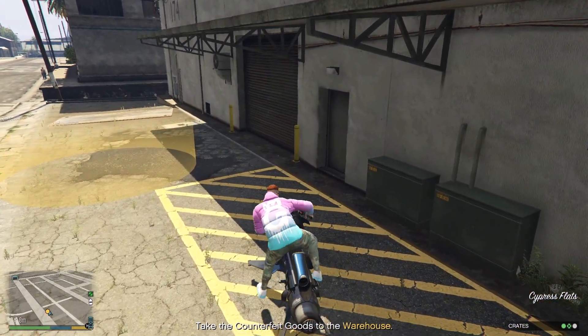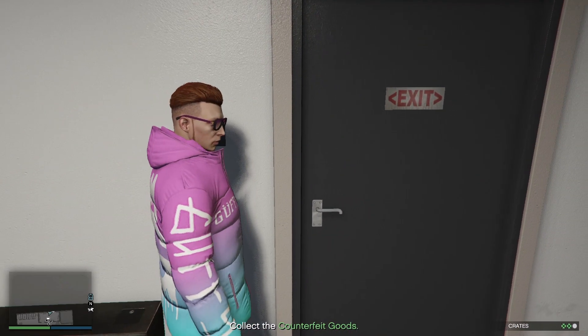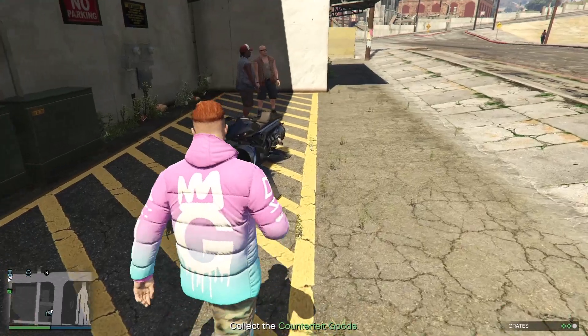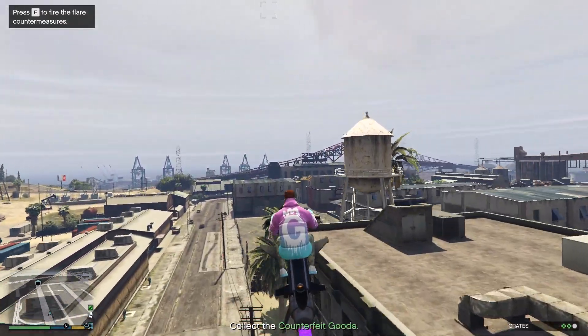When you are delivering crates one at a time, instead of using the corona ring for the vehicles, exit your Terabyte, chopper, or car and go in through the door. As you see right here, it is much quicker and more efficient to just deliver through the door of the warehouse versus the vehicle corona ring, and this will save you a bunch of time in the long run.